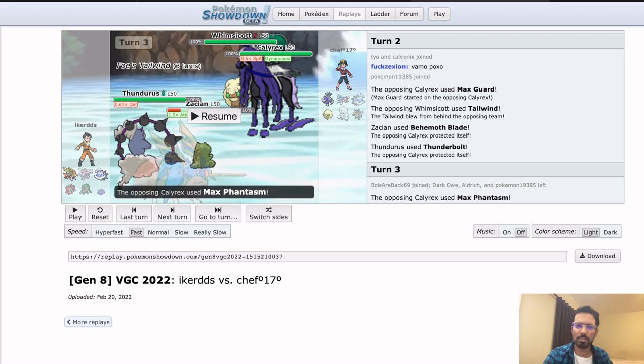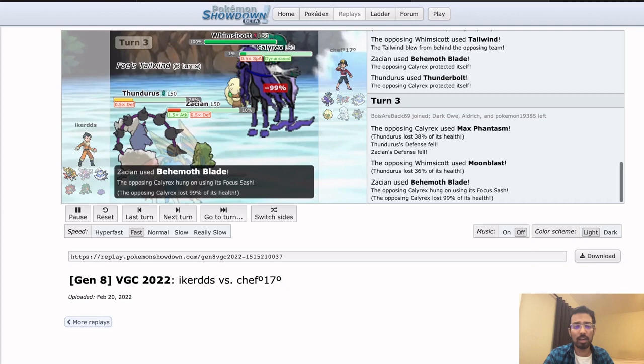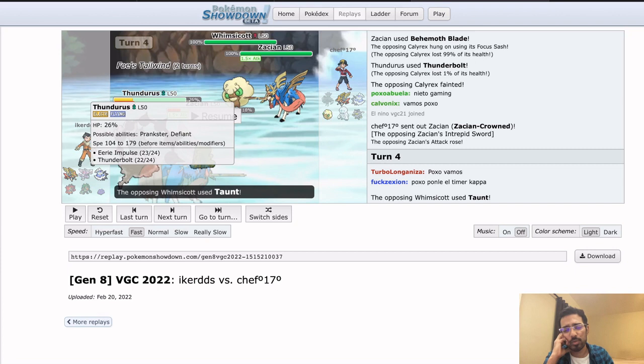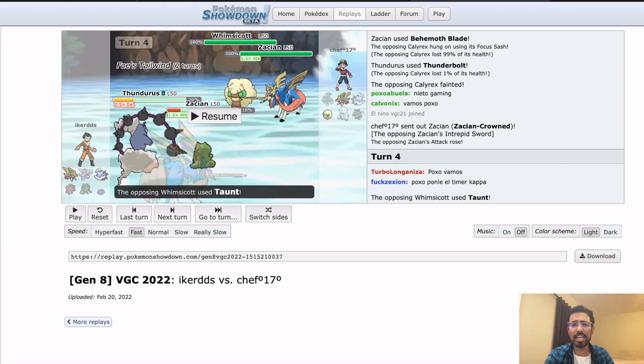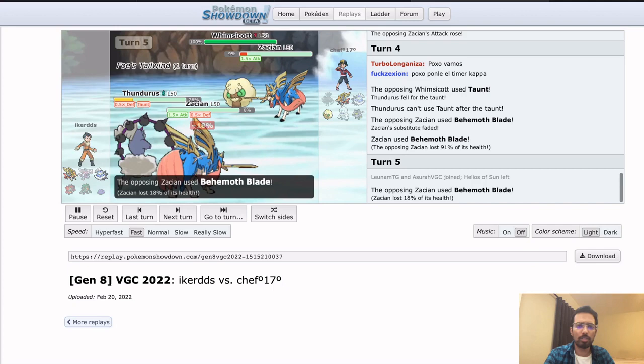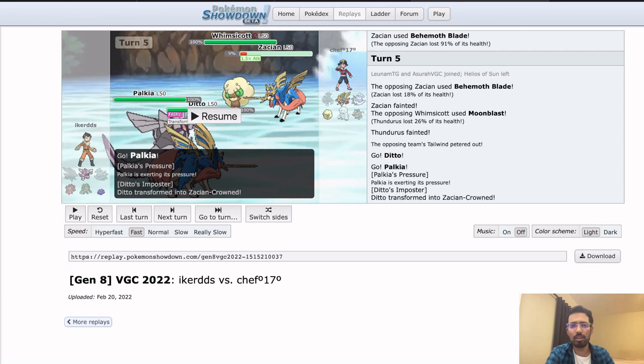There's also a very valid question about whether you want to KO Whimsicott and give the Pokemon a free switch in under Tailwind, so I think it's pretty reasonable not to take the KO. The Thundurus probably doesn't have Taunt, since you'd probably Taunt the Whimsicott if you had it. Chef doubles up into Thundurus, Iker doubles up into Calyrex getting rid of it. That was a turn where I think I would consider KOing Whimsicott — because the Whimsicott is such a problem for Palkia, whereas the minus two Calyrex really is not.